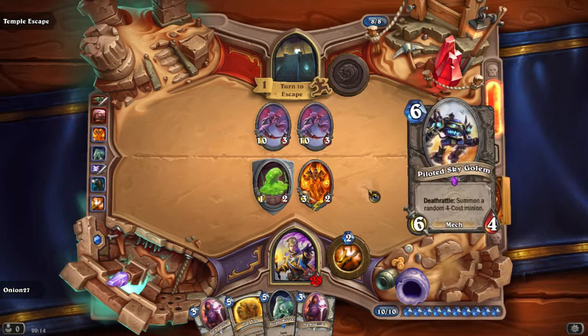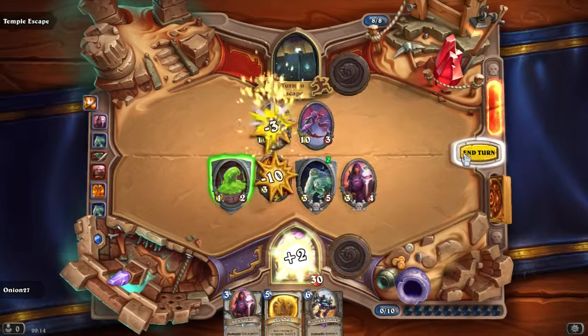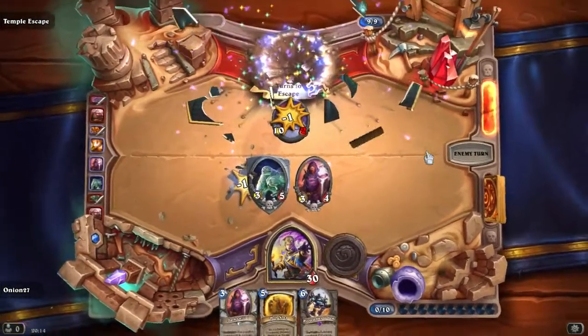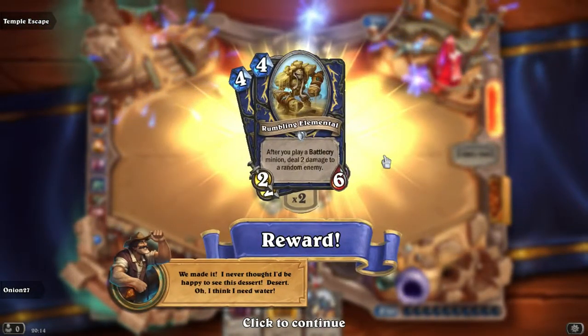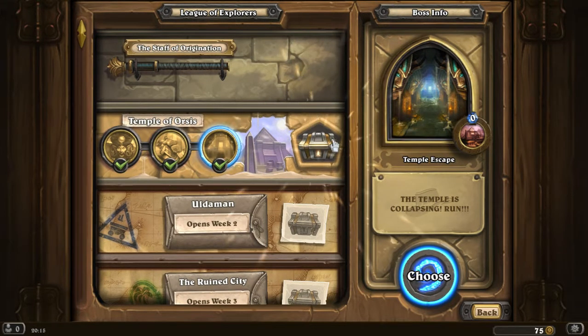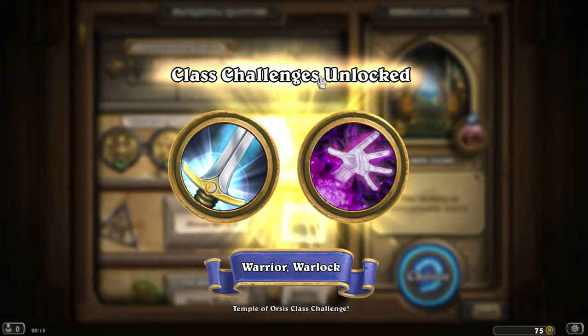One turn to escape guys — I think we've got this! Kill one of those things — one turn to escape, I can see the sun! We did it — thanks for watching! Victorious — I never thought I'd be happy to see this desert. We get some new cards: Reno Jackson and the Ancient Shade, with warrior and warlock class challenges coming in the next video.